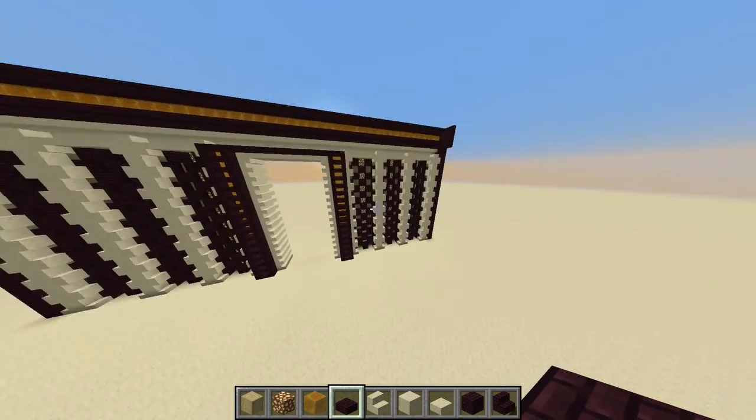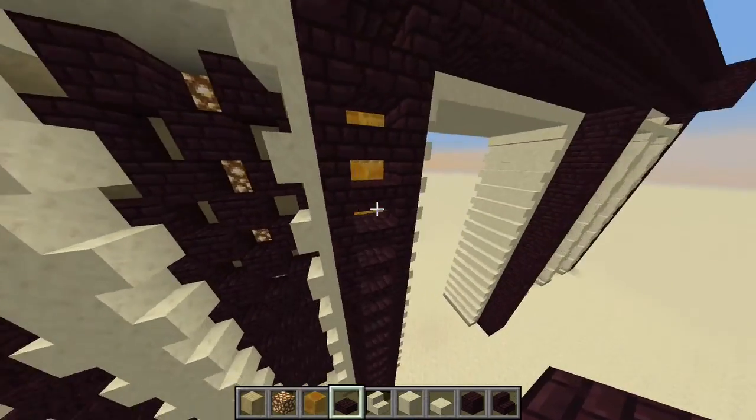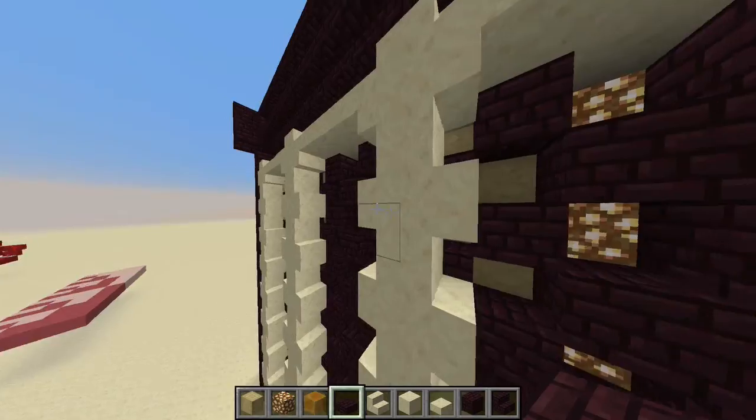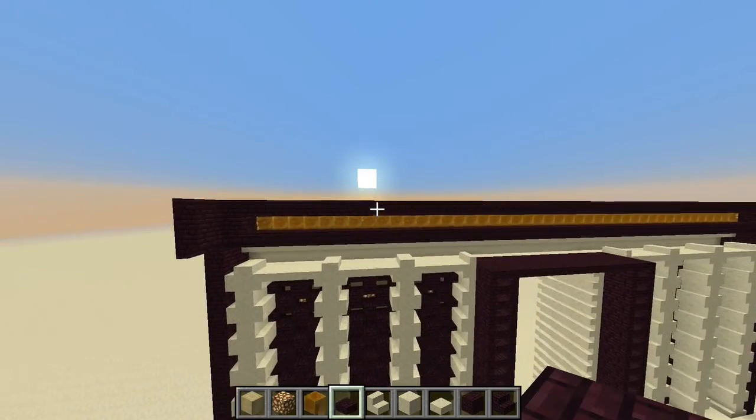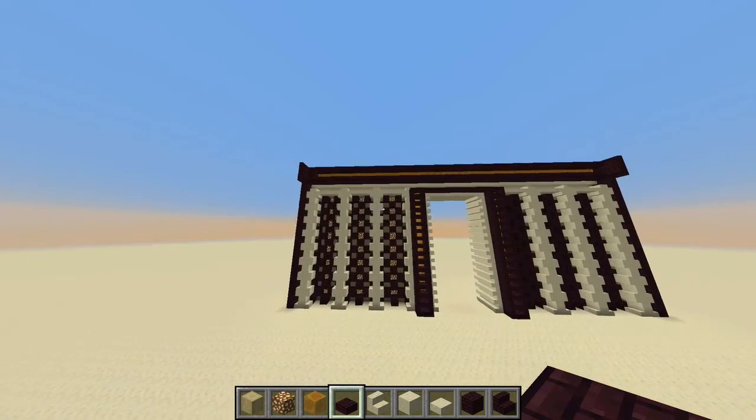This is what I think I want the front entrance to look like. We're using smooth sandstone, leather bricks, honey, glowstone, and maybe a few other materials. I'm not 100% sure yet, but this looks pretty good to me.